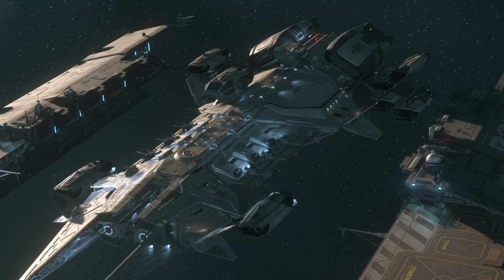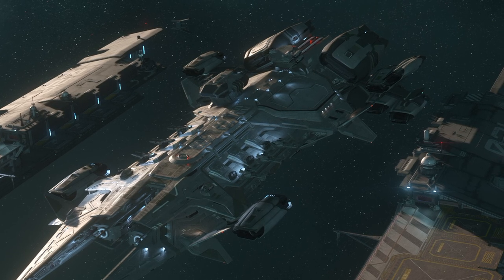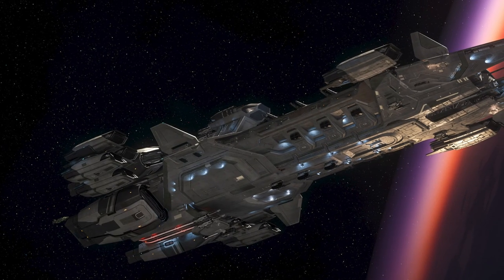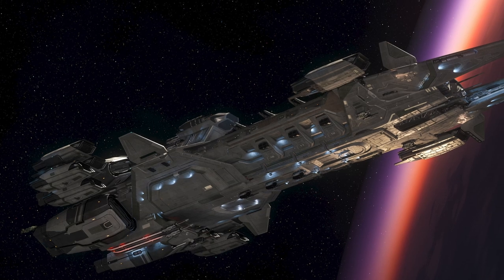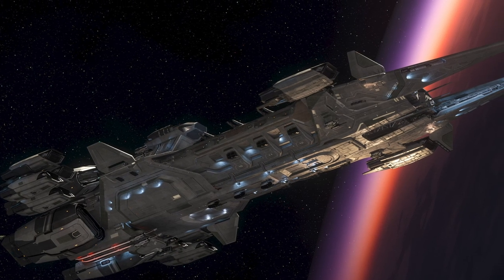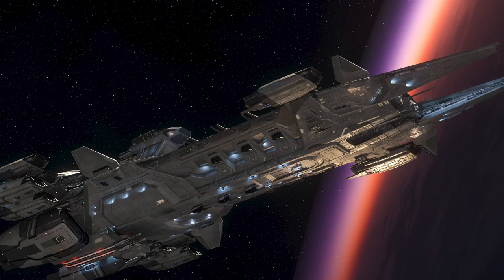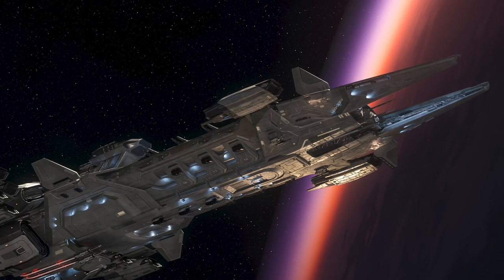Since this update, not a single Vanduul bomber has taken out a Javelin alone, proving the effectiveness of this design. The most well-known Flight 3 Javelin is one we have actually seen in game — both the inside of and while in action — the UES Warhammer. Built in 2832, the ship was assigned to the 2nd Fleet, 6th Battle Group, close to the Vanduul front.